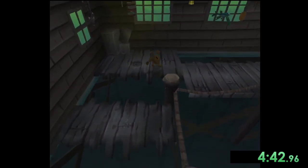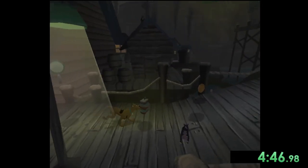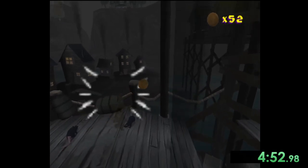One thing to mention in this game is the mechanics. When running around as Scooby you can't really pivot 180 degrees like you can in most platformers, but instead you have to roll your analog stick around in order for him to turn around more quickly, which is very important to keep in mind throughout the run.